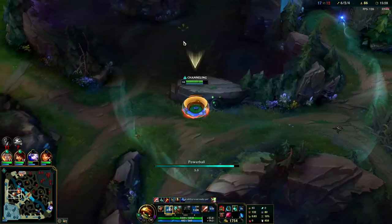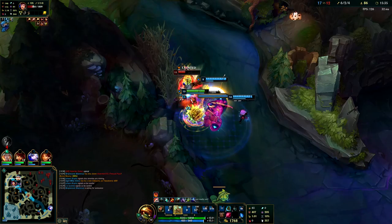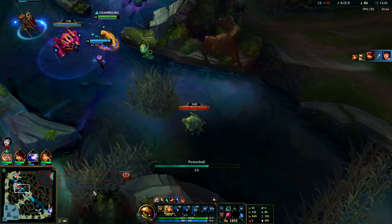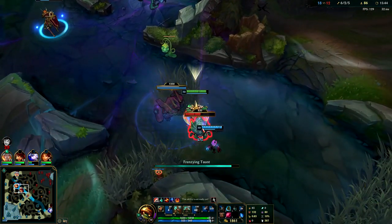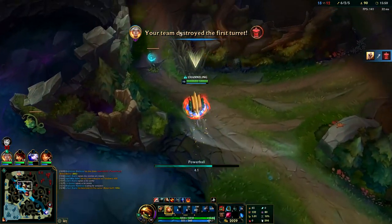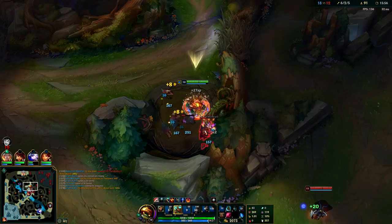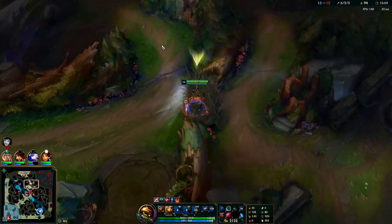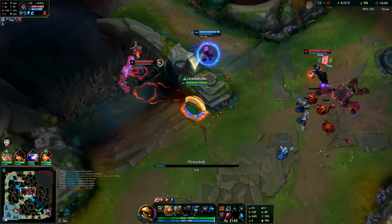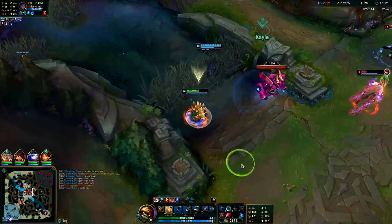I don't think we can chase Garen — he has Trinity Force, even without tier 2 boots he's super fast. Oh, we actually got him — nice! Gonna get the scuttle crab. Even though they're getting dragons, we're getting really far ahead in CS on Silas. Hit it in the middle to get it as fast as I can. Your E gives you a lot of attack speed — for those of you who didn't know, that's why you're using it on camps every time.